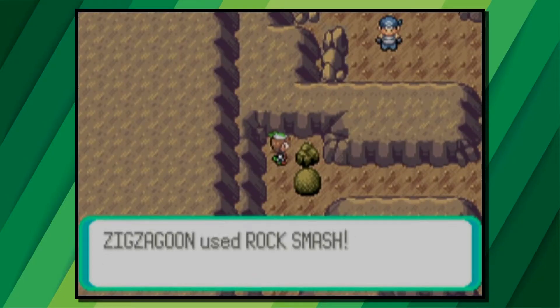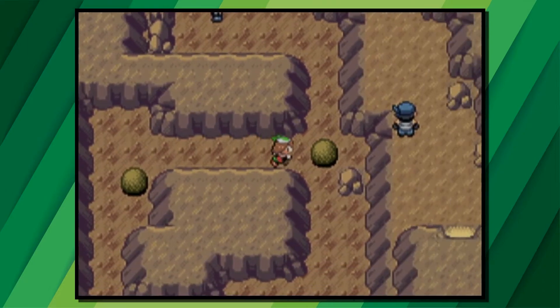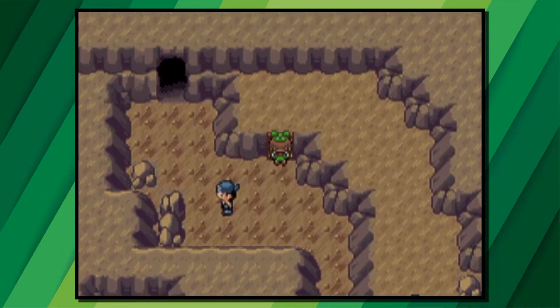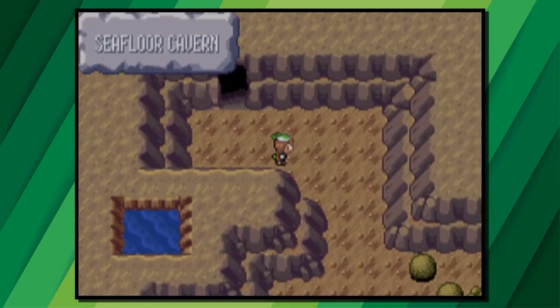When you get inside, use Rock Smash on this rock and use Strength to move the boulder down by one. The second boulder goes over to the right. Now head up the stairs and come back the way you came, past the Team Aqua Grunts, and then go through the door.